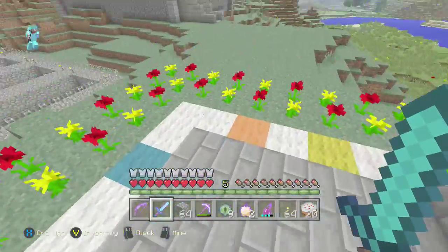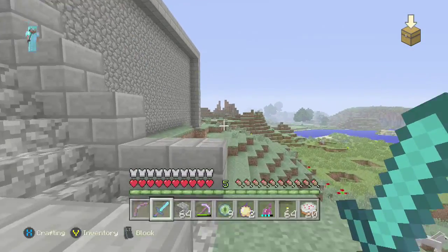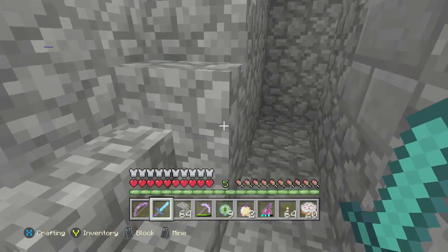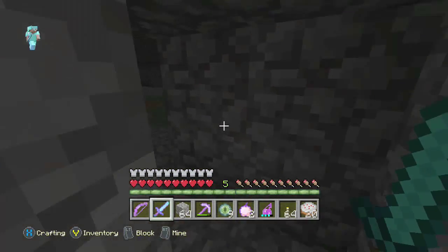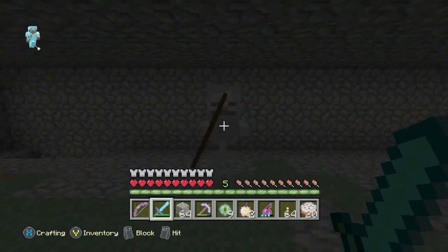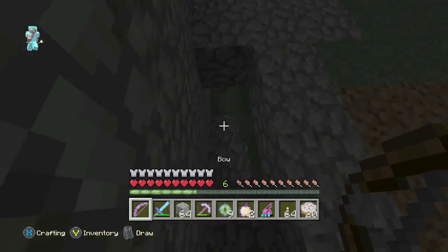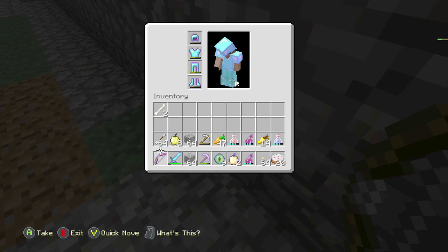Over here we have the sad grave, and then we have the mob spawner — this is where we get all of our XP. Oh, there's a skeleton! You can test out my sword on him — double hit — I'll test out my bow on one of them too.